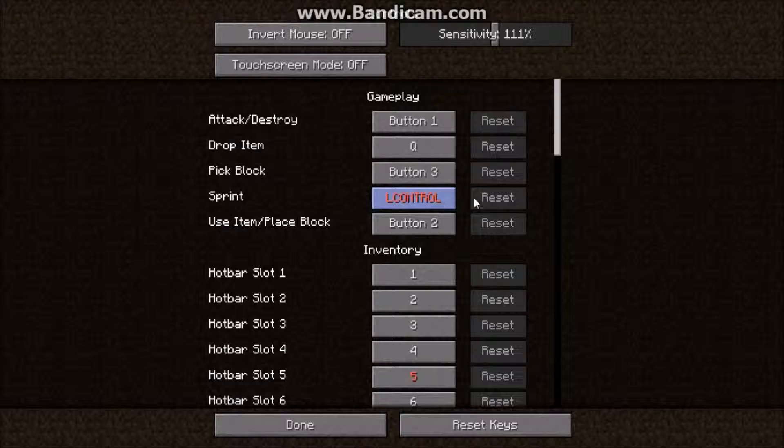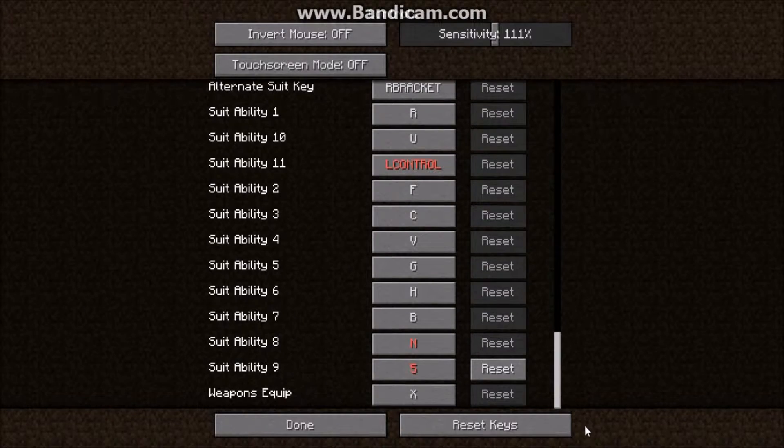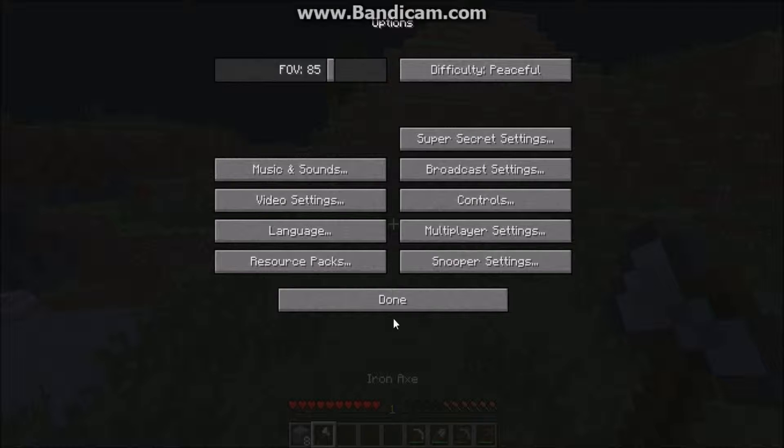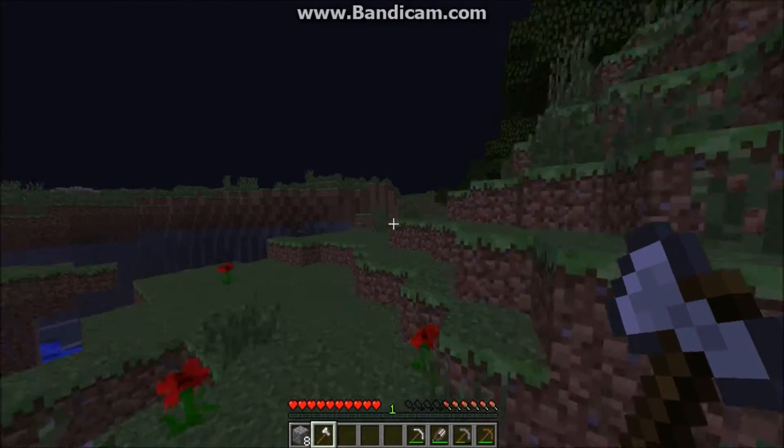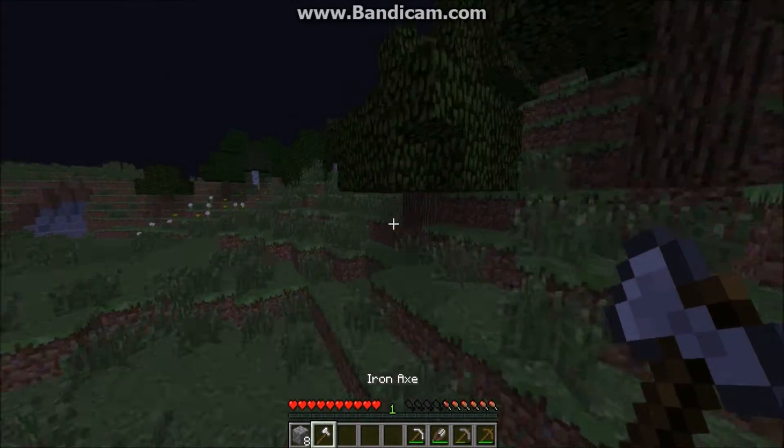Whatever, we've got to go chop down some more wood. But first — let's change the controls again. All the way down, change that to P. I don't think there's any P keybind I'm using. So yeah, now I can use it. Okay, good.